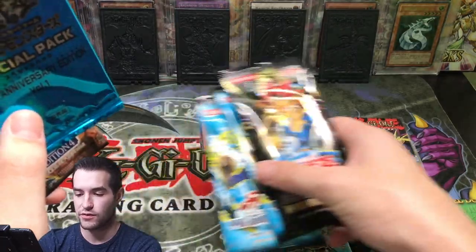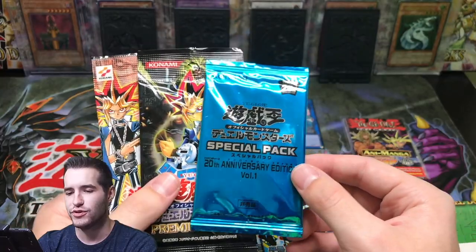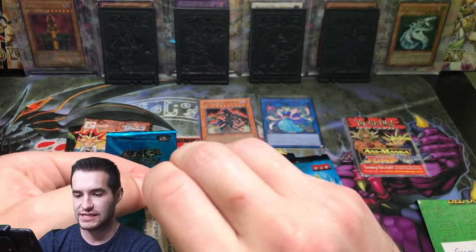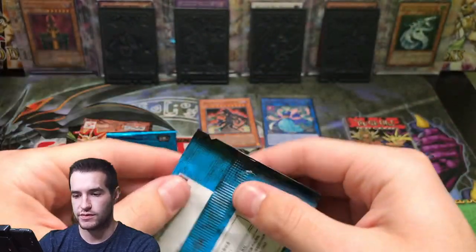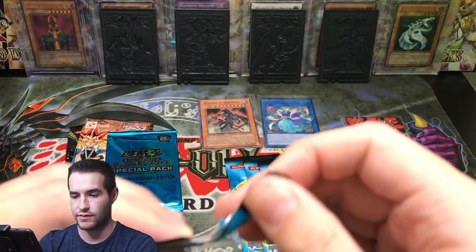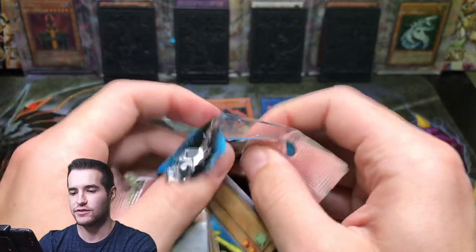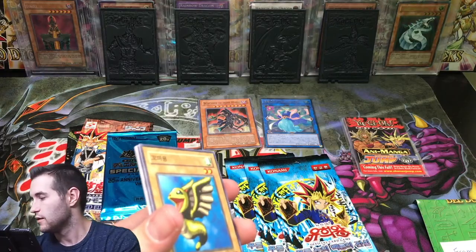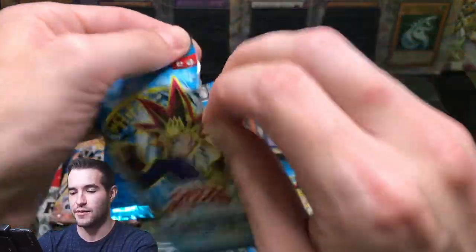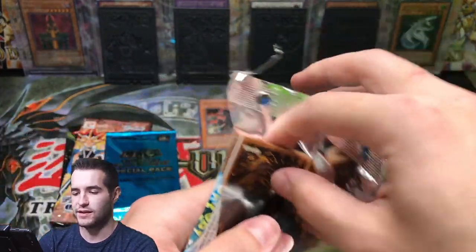Let's do the Korean packs first — let's go with LOB Korean, and then we'll do the cool-looking ones. Oh, a 20th Anniversary Special Pack? I'm pretty sure that's a really sweet pack, we're going to save those for last. You guys always tell me there's a flap to rip it on — wait, maybe it's at the top. We did it! It only took 40 openings of Korean LOB. But now it's on the corner — we finally figured it out, we can open the packs without scissors. Let's see if we can pull a Blue-Eyes.